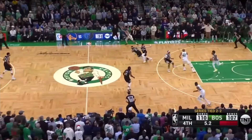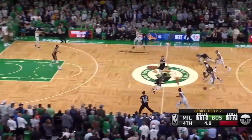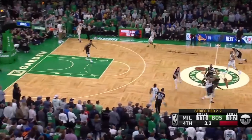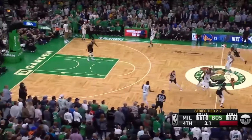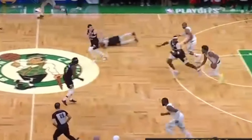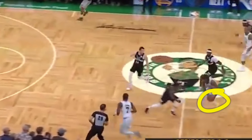Now we have Jrue Holiday right at midcourt essentially trying to press up full court. He's getting into that passing lane, making it extremely hard for the offensive player to make a pass. As soon as that player has the ball away from his body, Jrue Holiday reaches in with his hand to poke that ball free. As soon as that player picks up that ball to pass, Holiday gets his hand in and pokes it free.